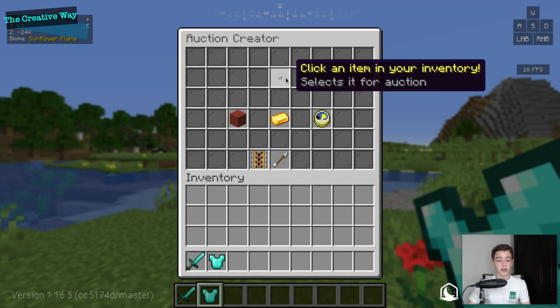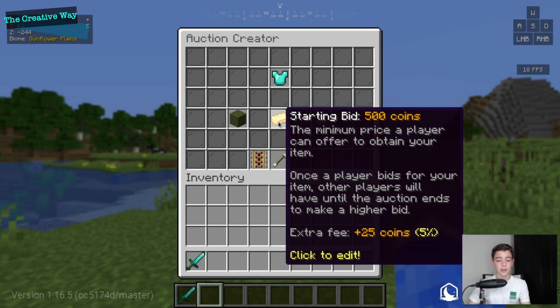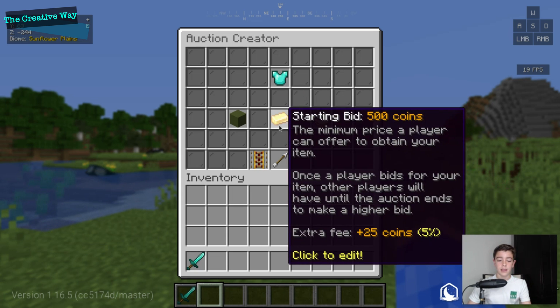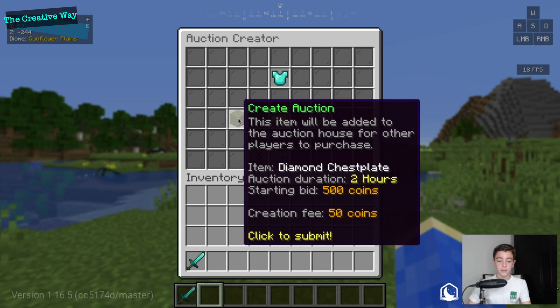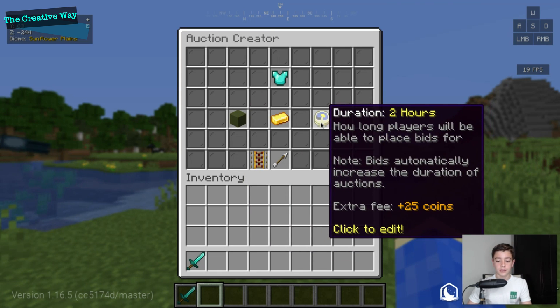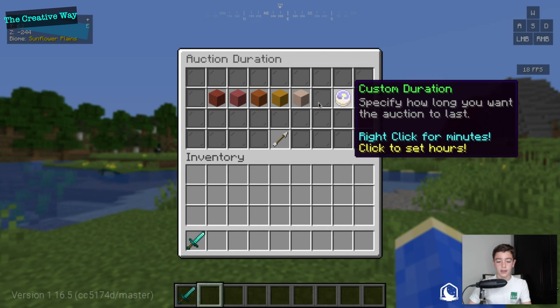Under 'Manage Auctions' you can create a new auction. For the diamond chestplate, it gives me a suggested starting bid and I can create the auction right there. It automatically hooks in with Vault, and I can set the duration — there are options up to 48 hours — but longer durations have an extra listing fee.